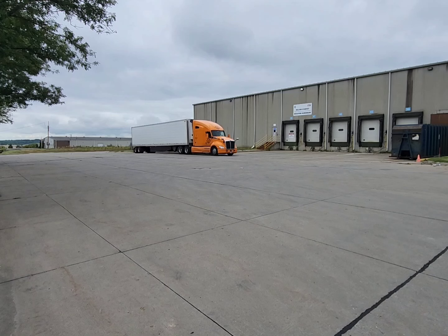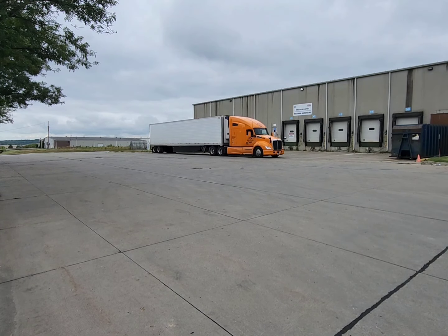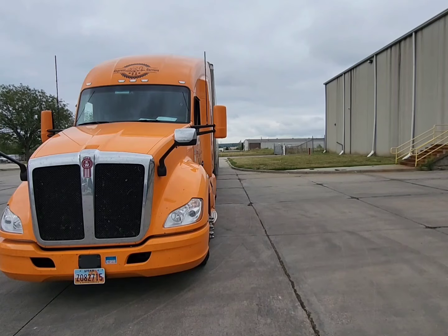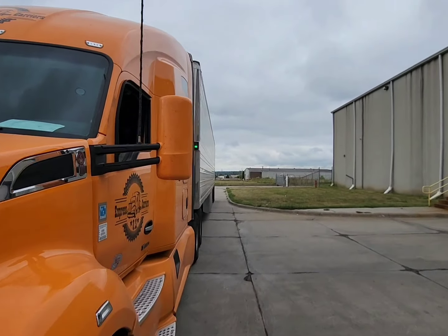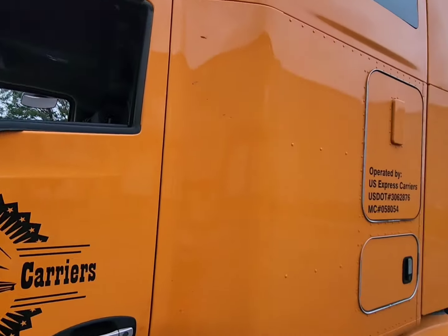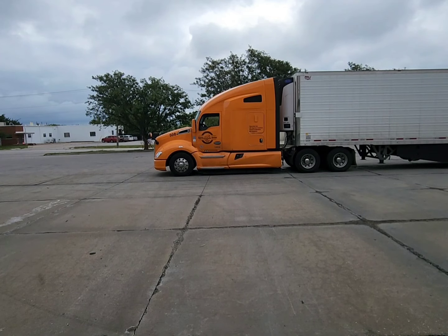The first thing I'm going to do is line my driver door up with the door they give me. For this video we're going to say they gave me dock door 48, and as you can see I'm lined up right with it. I'm going to stand right in front of my driver door and point it towards the dock so you can clearly see I'm standing right in front of door 48.